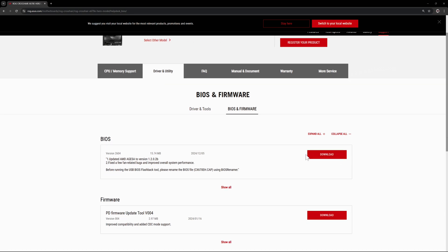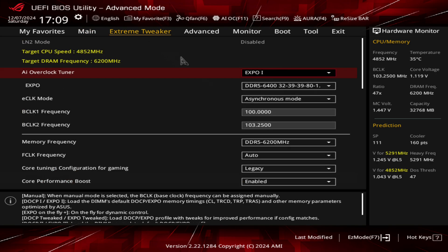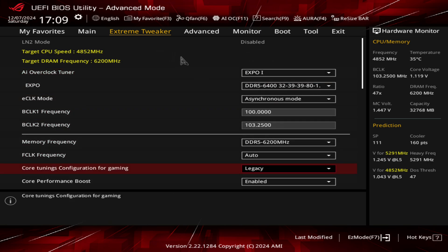Once you've updated your BIOS, you'll see that you're now using AGESA 1.202b, and that now comes with a new option called Core Tuning Configuration for Gaming. This has Auto, Legacy 1 and 2. I actually don't know what the 1 and 2 do, but the Legacy setting is the one that seems to help reduce the latency. From what I've seen, you can actually get some extra performance to your 1% lows and sometimes your averages in game.